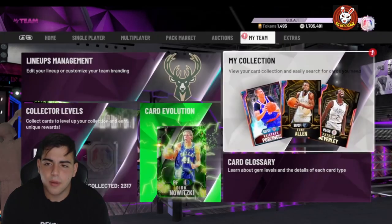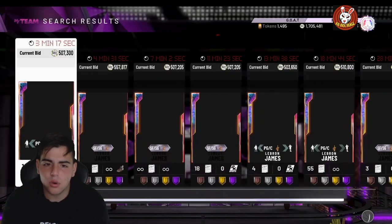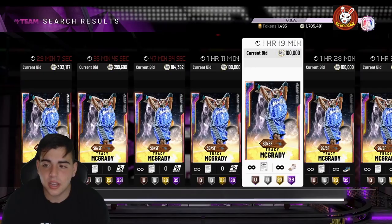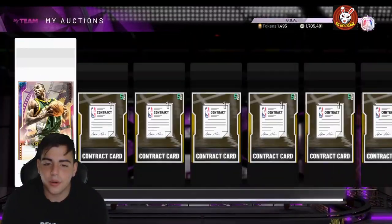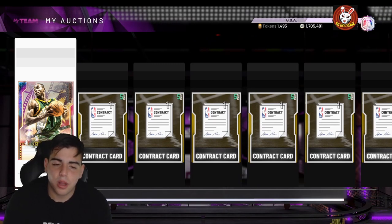They released LeBron James and T-Mac in token packs to drop prices — they are gonna drop GOAT cards. The market is going to crash consistently every single day from here on out. As for centers, there's no GOAT Kareem or Hakeem yet. I'd say Bill Russell is possible, but I think they'll make him a power forward/center. If they do drop a GOAT Bill Russell, I'm gonna try to get him.